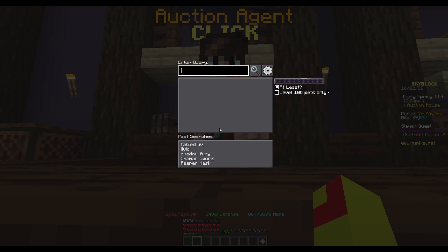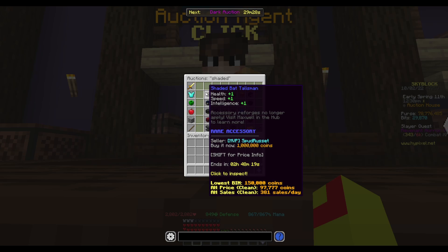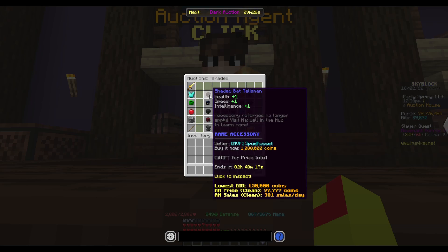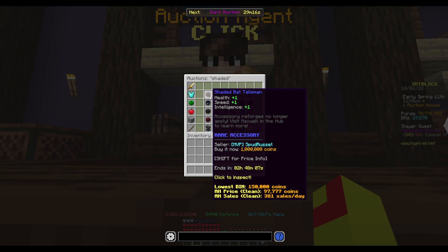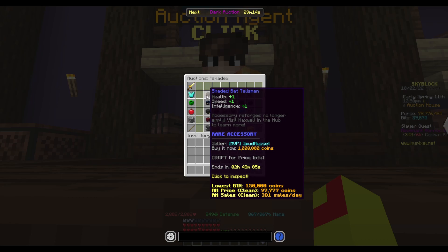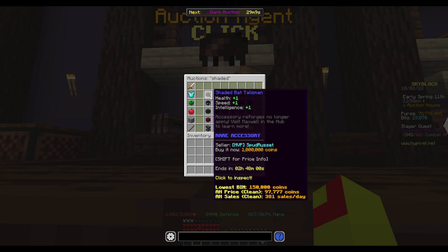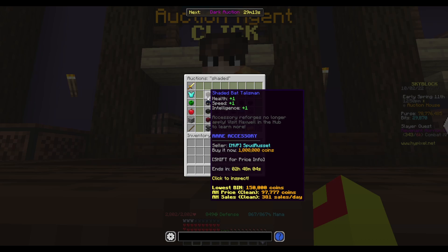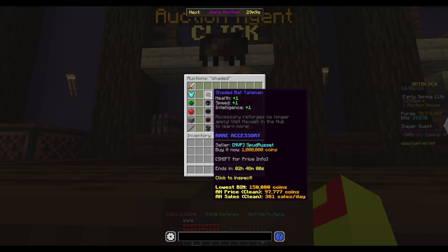So if we go into the auction house and search simply 'Shaded', go into accessories and sort by lowest price — we're going to see a lot of these accessories. Say I hadn't reached my 5 million coin cap: I could buy this Shaded Bat Talisman for 1 million coins, take it to Ozane, get 1 million coins, and be left with a talisman worth 150k. What we're looking for is somebody listing that talisman for 150k not knowing it's Shaded — then we buy it, list it for 1 million coins, and make 850k.